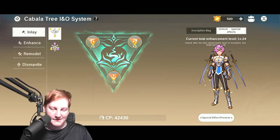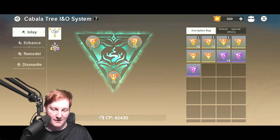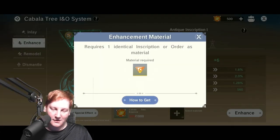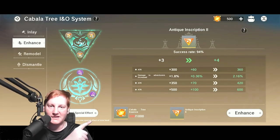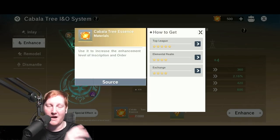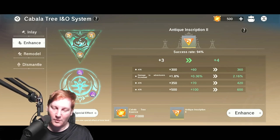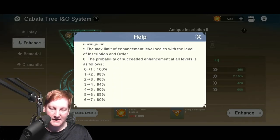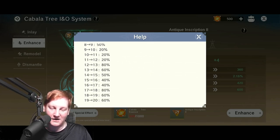Now how we do that is — as you see, this is the inscription bag, all the copies of things I have. I can either enhance down here to make it stronger. You put it in, it requires the spirits, which you get from doing top league or elemental realm, or you can buy it from other players in the exchange. Top league being the PvP way to get it, elemental realm being the PvE way to get it. And as you see, 94%.